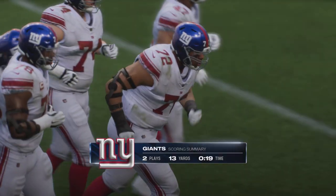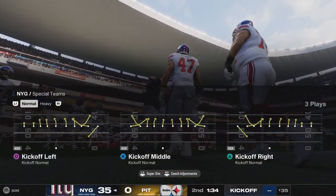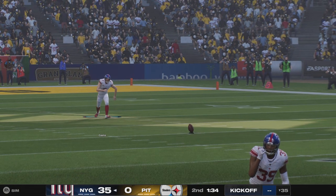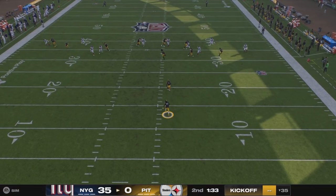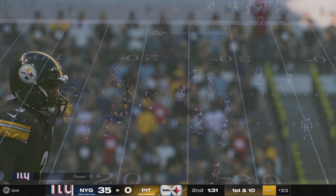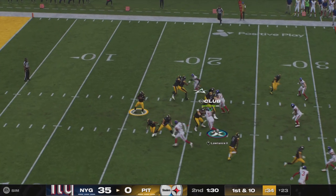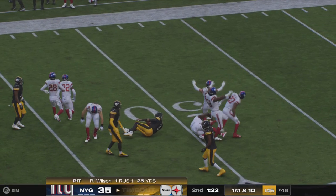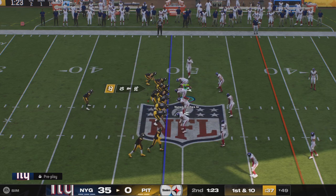That one splits the uprights, and they'll continue adding to their lead. Gano ready to send this away — the return starts from the 11, and this drive will start inside the 25. The Steelers' offense headed out — they watched their fumble turn into points, feeling maybe a little bit of an urge to make up for that now. Rolling left, buying some time — and they finally bring him down, but that is a big gain and a new set of downs. One play in and already they're close to midfield.